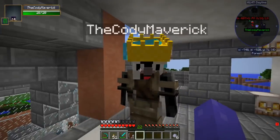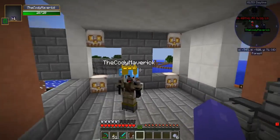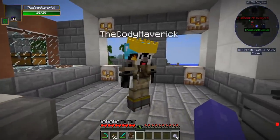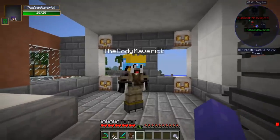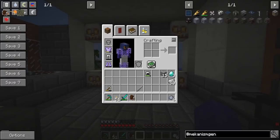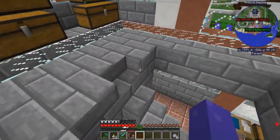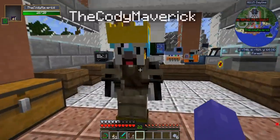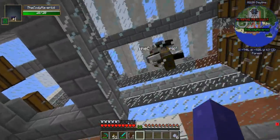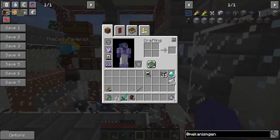We need to start off by getting all the machines we're going to need for the process. I'm going to be needing a crusher. We already got the four metallurgic infusers here. Can you work on the generation — go make me a heat generator. We're going green eventually, but we need to make the heat generator first in order to make the components for solar power.